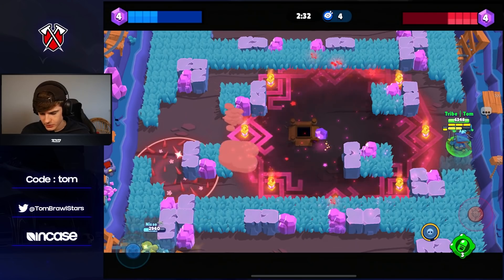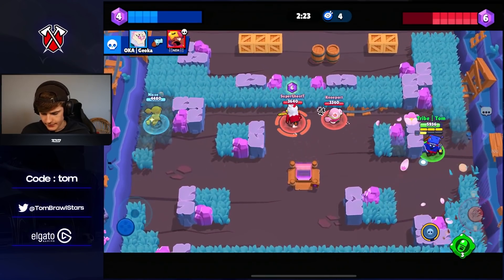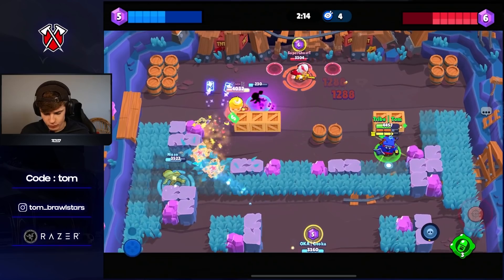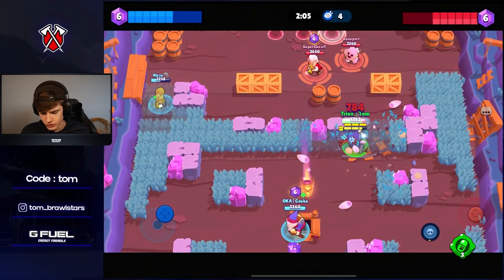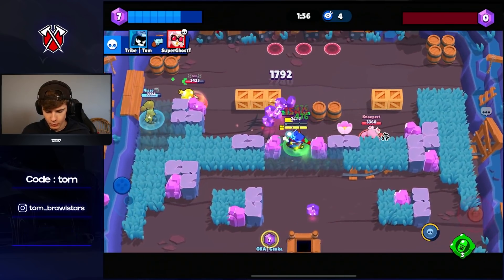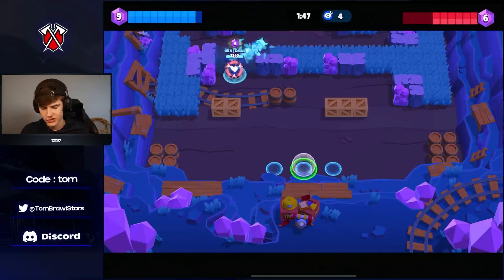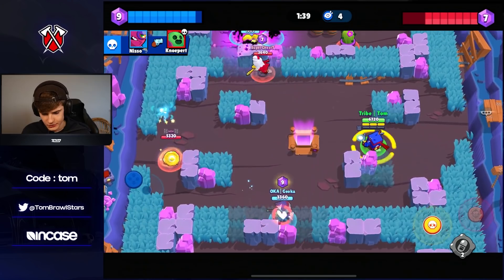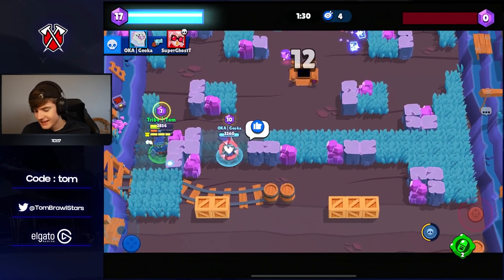We wait for Sandy to pop up and push forward. Nisso does a good job getting behind them, Spike goes down. We're in a really good position — both in the grass, so it's very hard for them to push out, especially with Byron healing me. We try to dodge the curveball which is very difficult next to a wall. Nice — 2.2k per shot. We pop the gadget, go down, but it caused a ton of pressure as they both had to focus me. We get the last gem and wrap it up for the win.